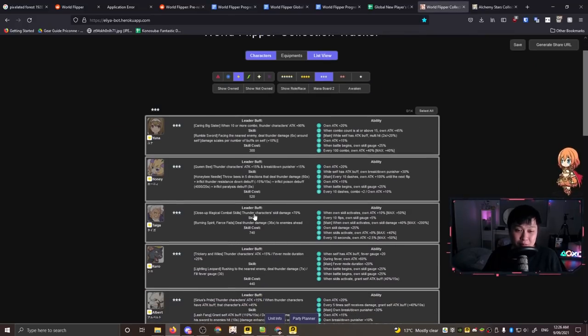So looking through this, you have a leader buff, then the skill, the skill cost, and abilities. Only the leader will apply their leader buff to the rest of the team, and more often than not these leader buffs are catered towards mono teams. For example, Yuna: when 10 or more combo, thunder characters attack plus 90. It's clearly in your best interest to run mono teams.